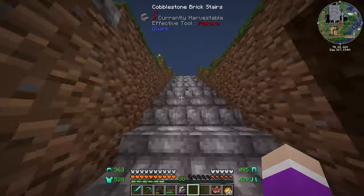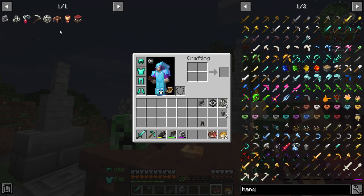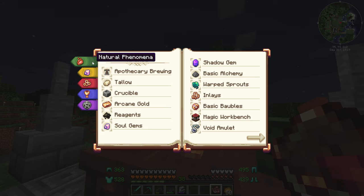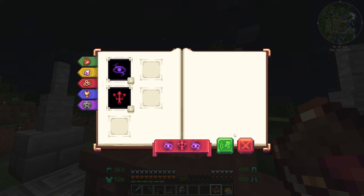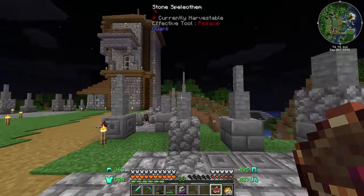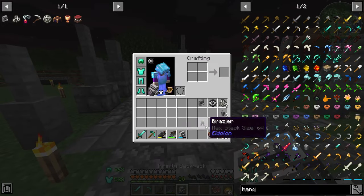It's dark enough now — we can actually do the ritual right now. This will help because once we complete this, we'll be able to make the unholy symbol. We go into our signs and for the sacrifice animal ritual, we need to do the eye, the fork-looking thing, and another eye. Chant — and it should take the blood. Maybe it's not dark enough yet. We'll give it another minute.